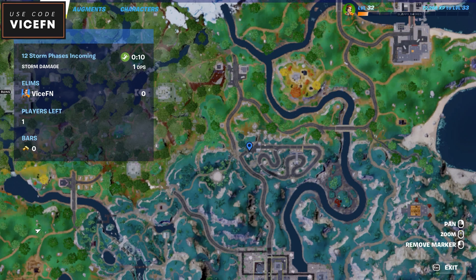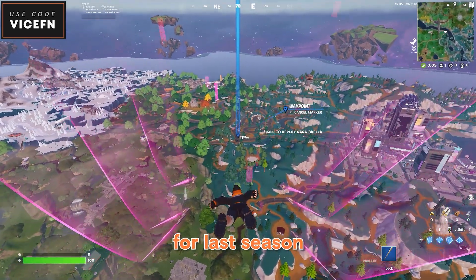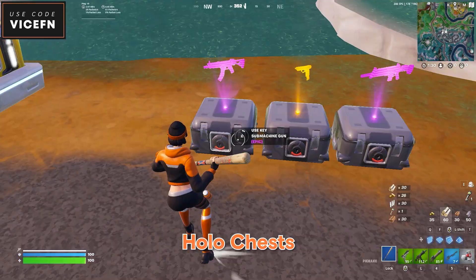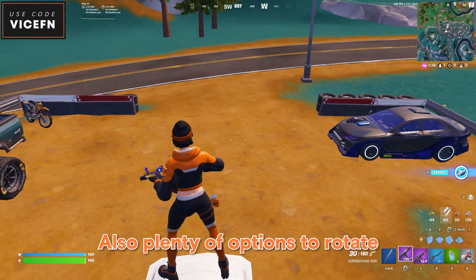So my first spot is here. This also used to be my main drop spot last season. It's still my top choice because it has a lot of chests, vending machines, hollow chests, and a slurp truck. Also plenty of options to rotate.